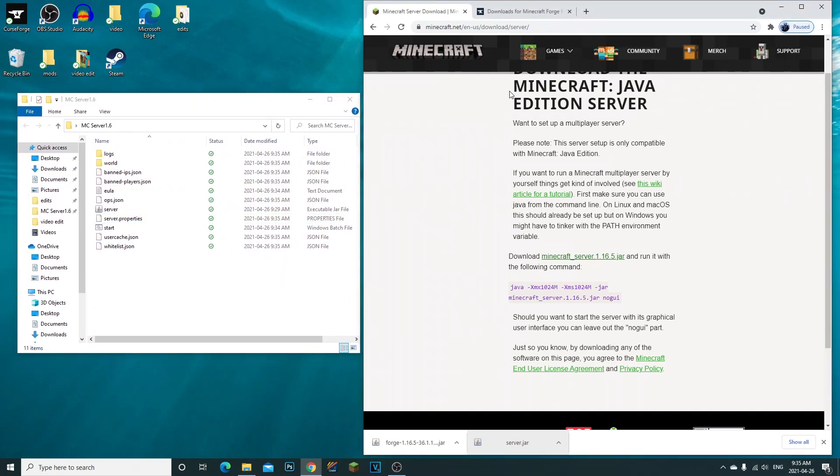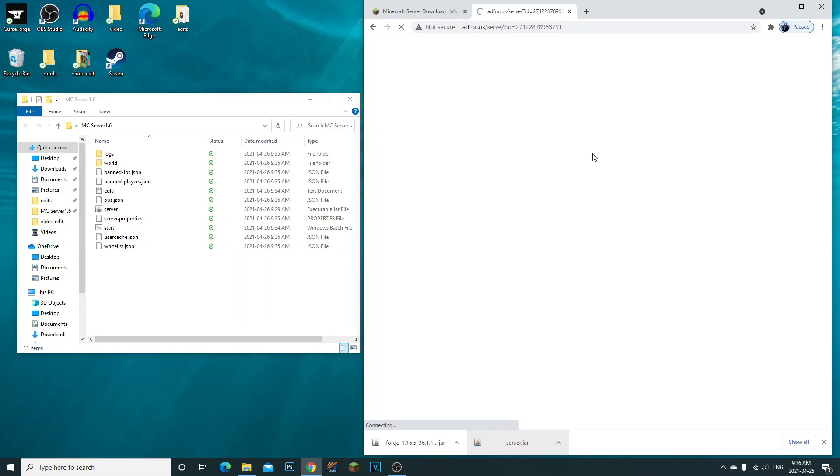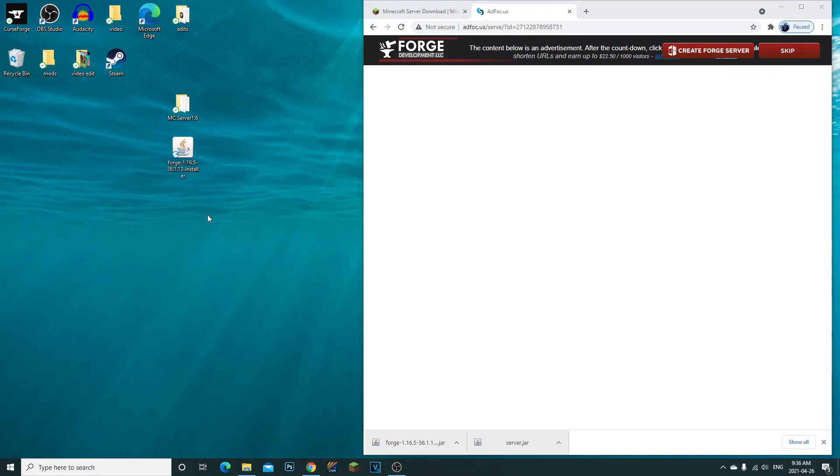Now head to the second link in the description — this is for Minecraft 1.16.5 Forge. Click Installer, wait six seconds, click Skip, and it will download Forge 1.16.5. Drag it to your desktop. Note: to run mods on your server, you do need Forge installed in your client as well.